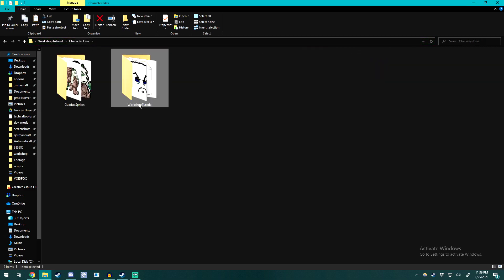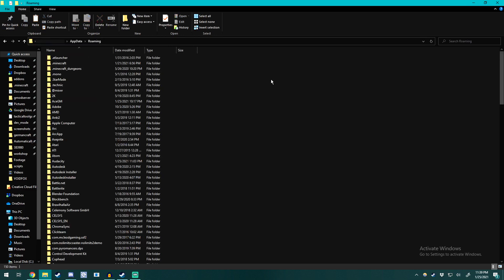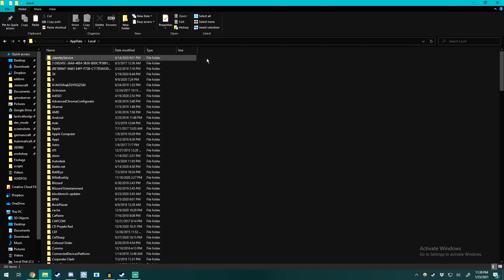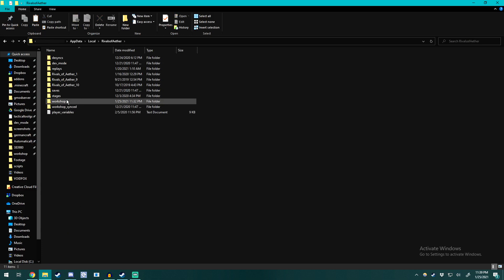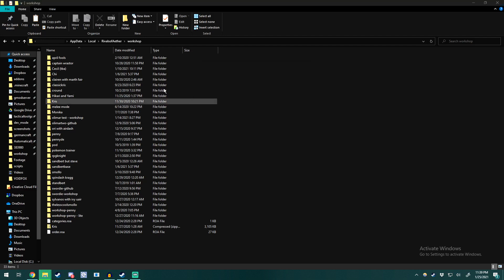Now that's all set up and all of our sprites are in there, go ahead and copy the workshop tutorial folder and find your workshop folder. You can do this by typing %appdata% in the address bar, just like you would for Minecraft. You'll be put into your Roaming folder. Back up and go into AppData, then into Local, scroll down until you find Rivals of Aether, go into the workshop folder, and paste in your file.